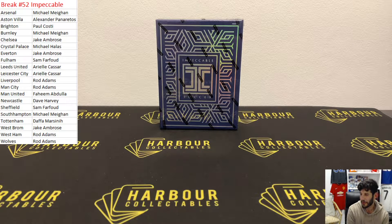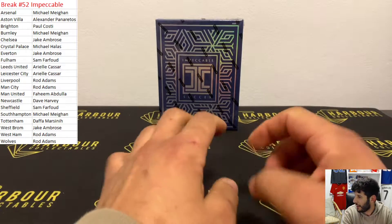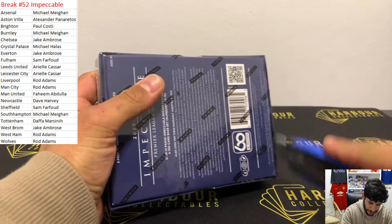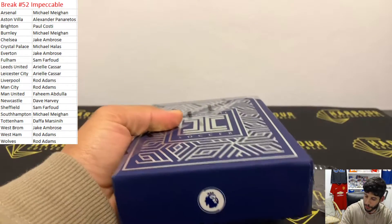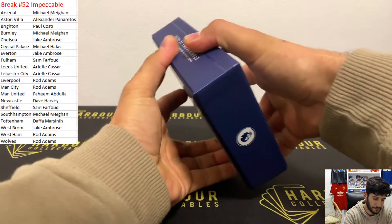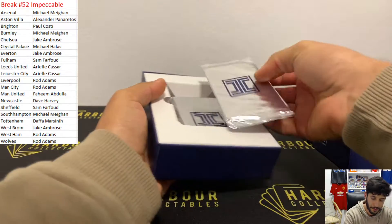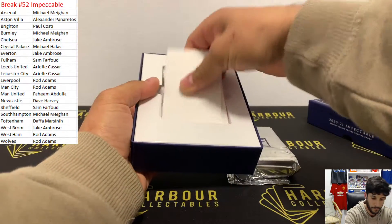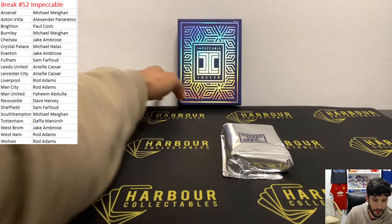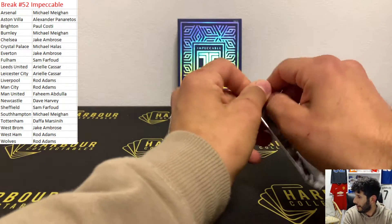All right, break 52 impeccable Premier League one box, let's go! Hopefully we can get something good. Your teams are on the left up there, good luck everybody. What are we hoping for? Impeccable Premier League! There's a metal card, three fillers, empty box. Put him up there to start with the metal card, let's go!